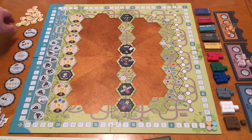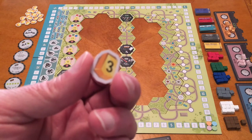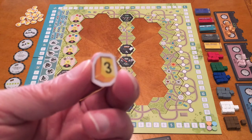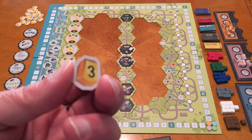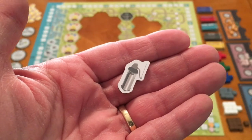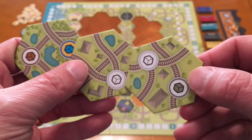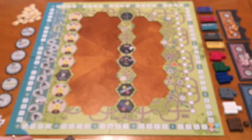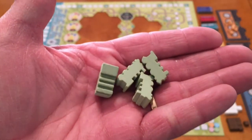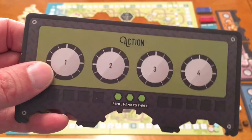Gold tokens are obtained by going to the gold yards or through an upgrade. When a player takes one, it's kept face down — only that player can see the number on the bottom. These are worth three, four, or five victory points at end game. To start, each player gets one whistle, three ordinary tiles with at least one stop, a number of trains based on player count — four trains each in a four-player game — and a player board in their color.